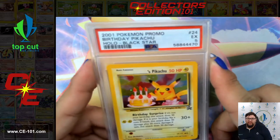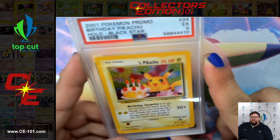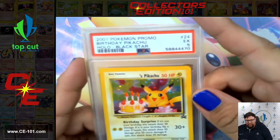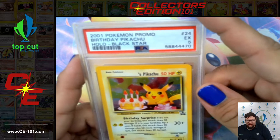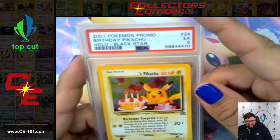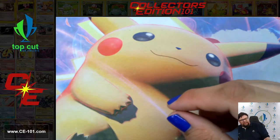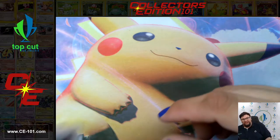One really cool thing about this card — and of course this card was never played legally or allowed to be played, due to the fact that it was a little hard to confirm whether or not it was someone's actually birthday. The reason being is for 2 Lightning Energy, this attack did 30 damage plus, so it was called Birthday Surprise. If it is not your birthday, this attack does 30 damage. However, if it is your birthday, flip a coin. If heads, this attack does 30 damage plus 50 more damage. If tails, only does 30. You can never properly prove if it was someone's birthday or not back in the day, so not legal.